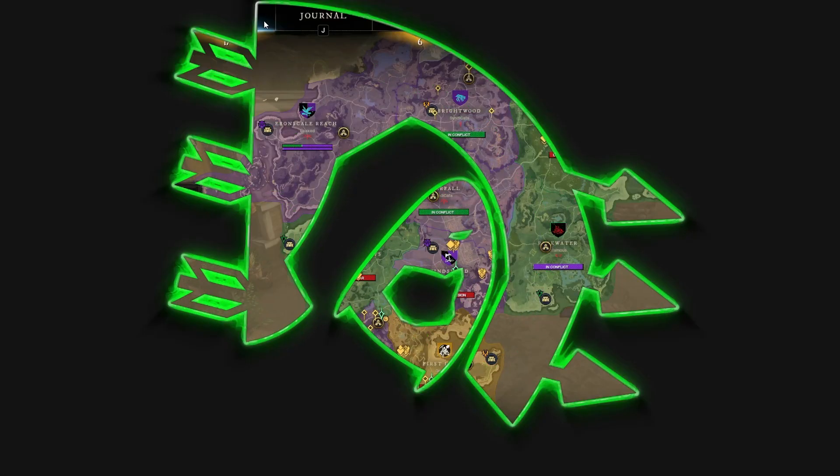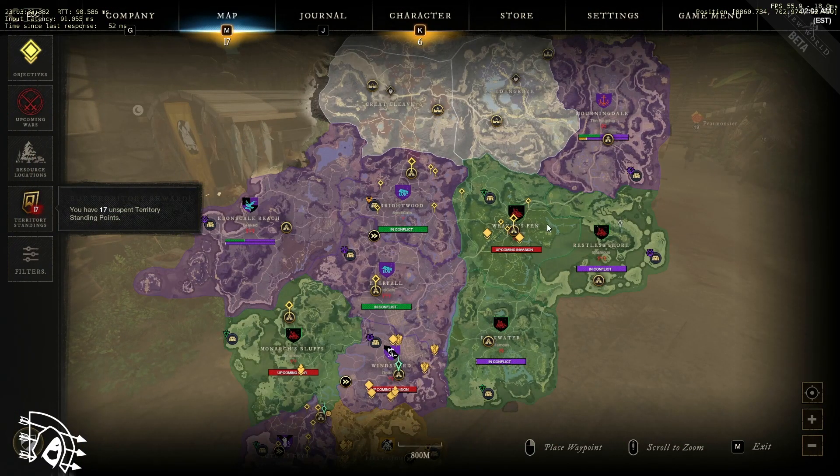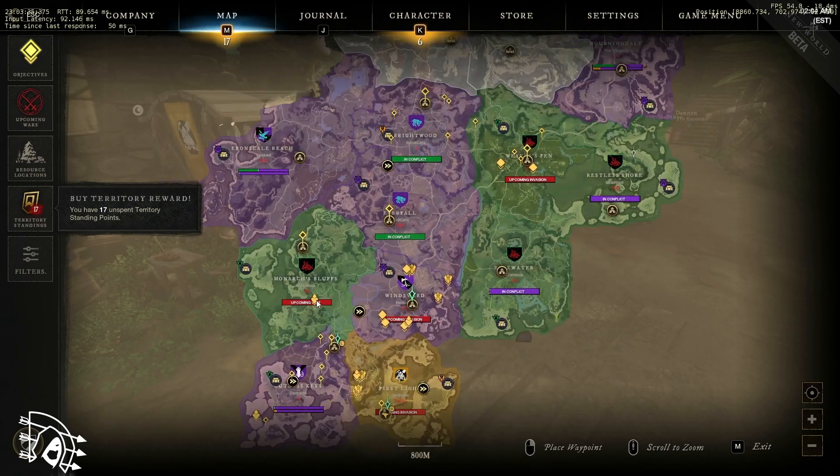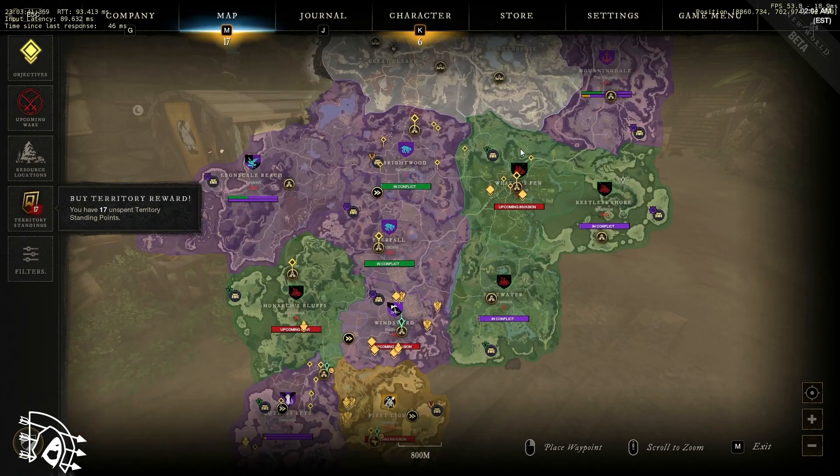I want to show you right here — there are 11 claimable zones. We have one claimed by the Covenant, four claimed by the Marauders, and six claimed by the Syndicate.